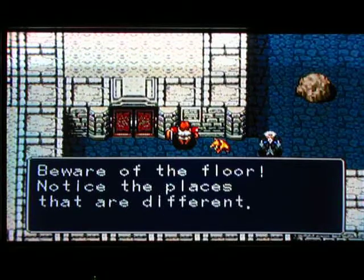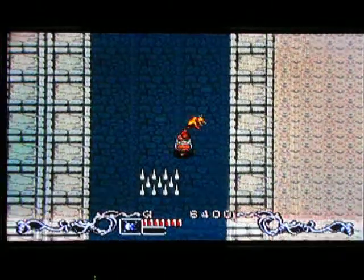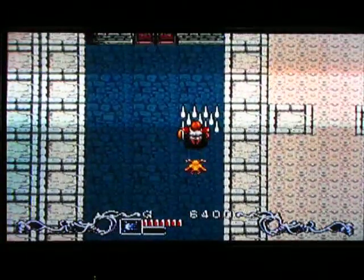Notice the different places on the floor. Those little squares there indicate that spikes are gonna fly up through the floor and stab you — not a real pleasurable thing. So we're gonna avoid those whenever possible.